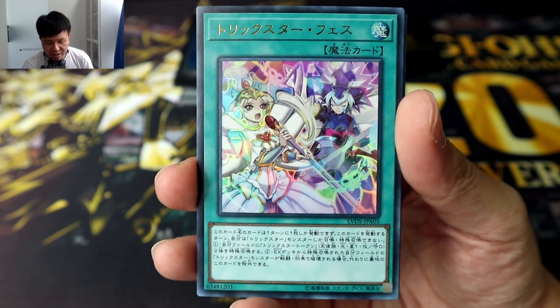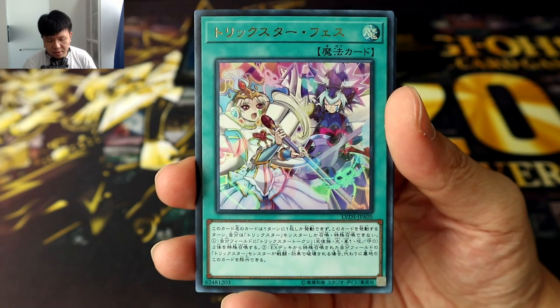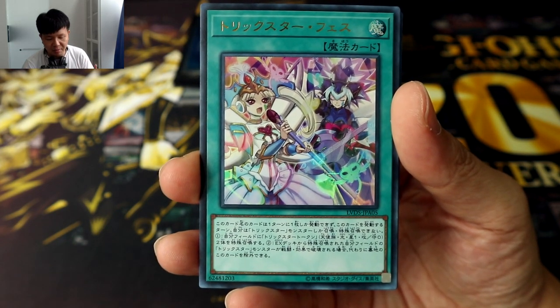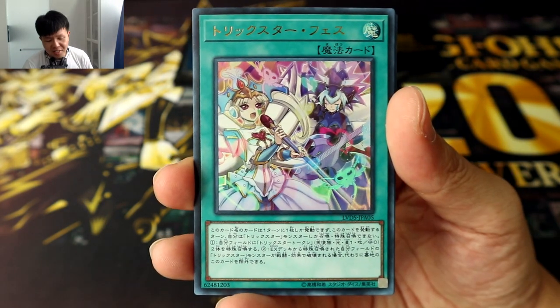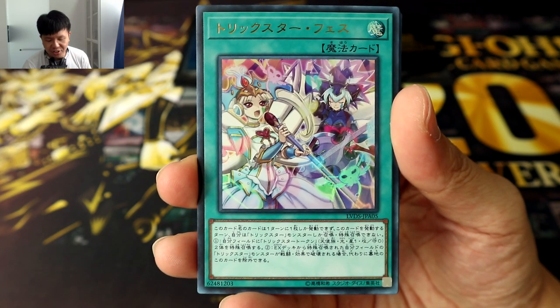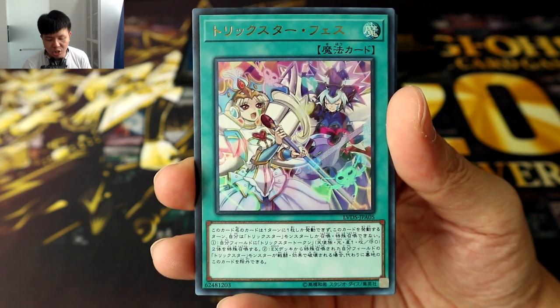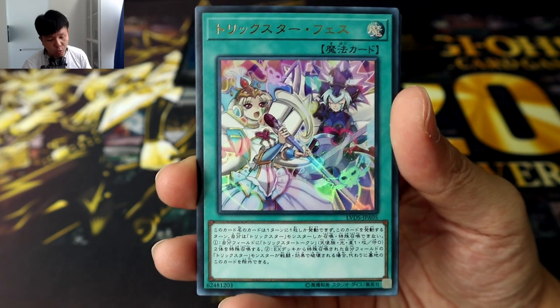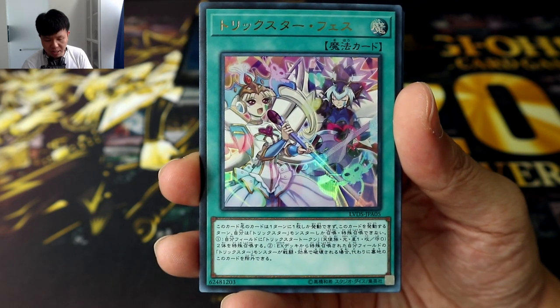Going back to Ultra Rares, next we have Trickstar Fest. This card allows you to special summon 2 Trickstar tokens, essentially helping you accelerate the materials for Link summoning. But of course there's a drawback — during the turn you activate this card, you can only summon Trickstar monsters. You can also banish it from the grave to prevent the destruction of one of your Trickstar monsters that was special summoned from the extra deck.